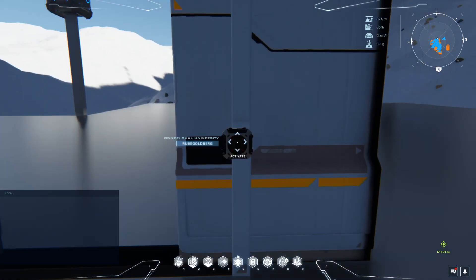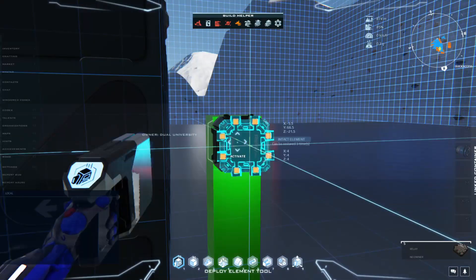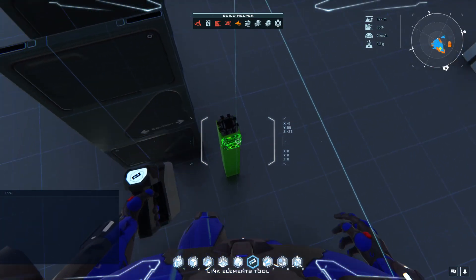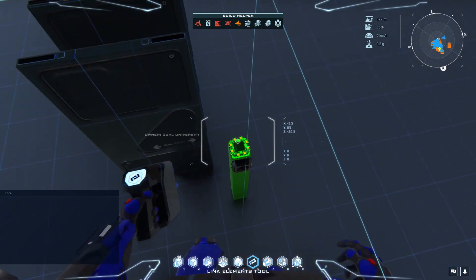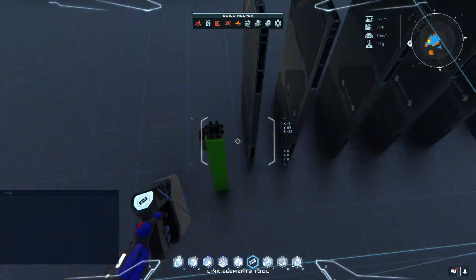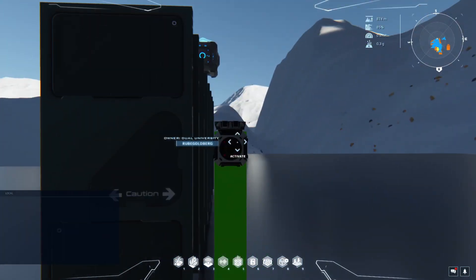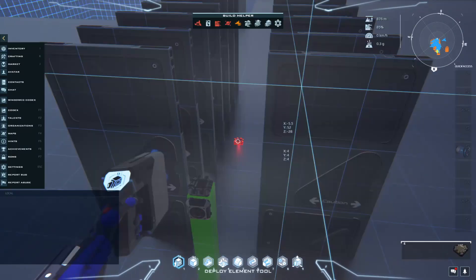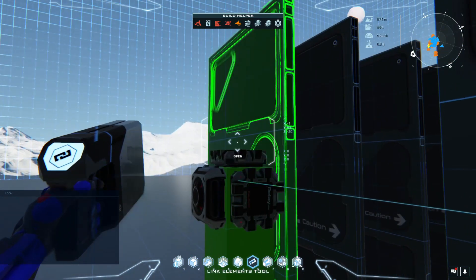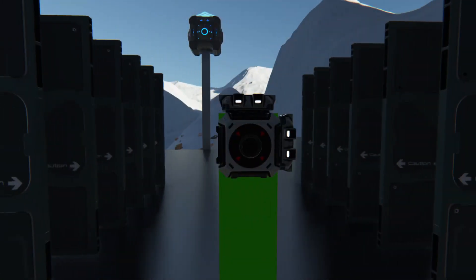But what if we want to open multiple doors with one button? Well, that's where we use a relay. The relay will send the same message to multiple recipients. So, let's connect the button to the relay, then the relay to each one of the doors. We want more doors! So, let's connect the first relay to the second relay, and then the second relay to the remaining doors. Watch them go!